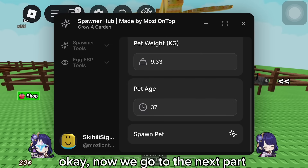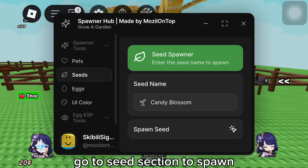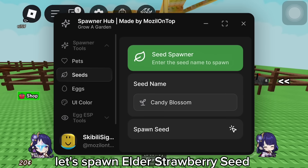Now we go to the next part: Seed Spawner. Go to the Seed section to spawn. Let's spawn Elder Strawberry Seed.